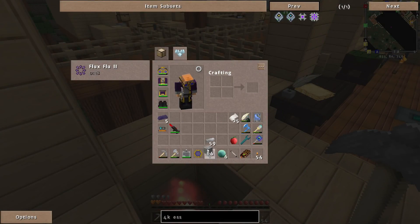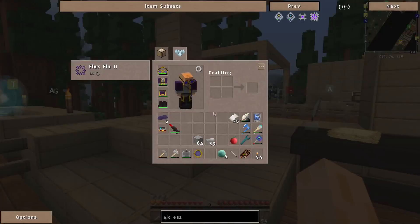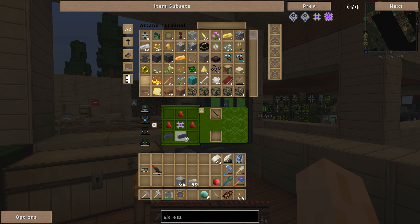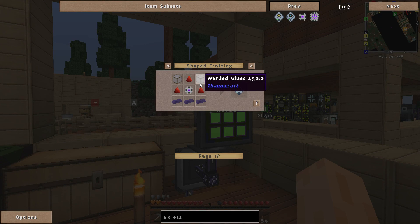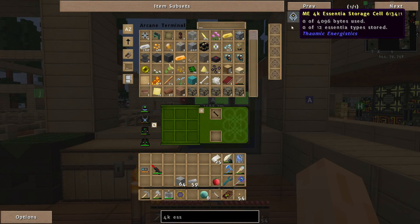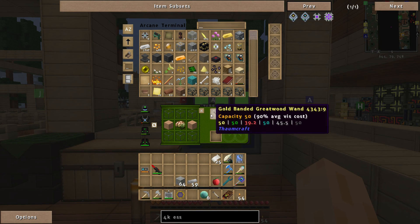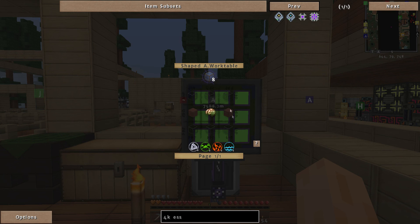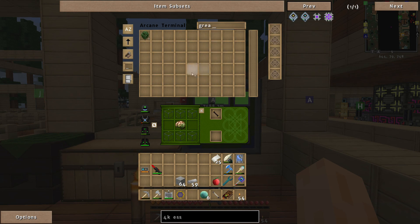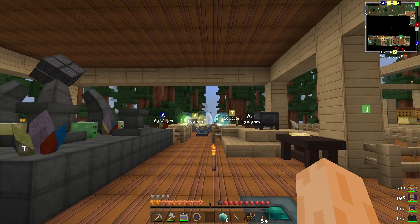Let's get rid of all of those and drop back down to the crucible. We need water — I'll have to get a bucket. We also need water glass, so let me clear that out and make some water glass. Do we have everything? We need Greatwood Planks. Do I have any Greatwood Planks? No. Do I have any Greatwood at all? Looks like I need to find a Greatwood tree.